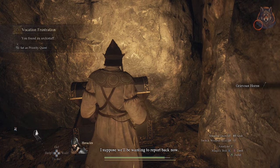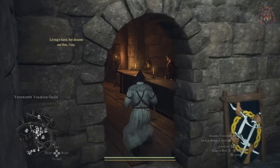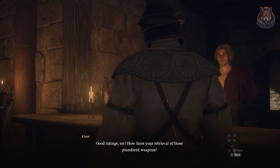Now you can head back and kill the goblins for the main quest, and then finally head all the way back to Vernworth and the Vocation Guild to finish the quest and unlock your two new vocations.